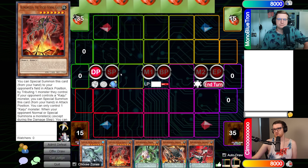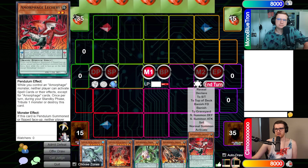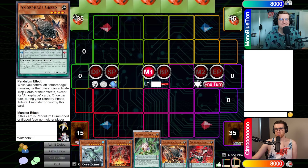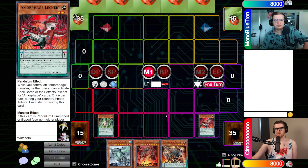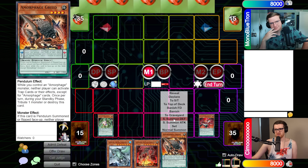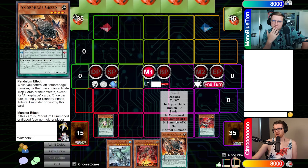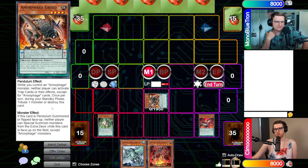Why the hell did I pick to go first with this deck? So, we're going to scale Amorphage Pride... scale Amorphage Letchery. I'm going to Pendulum Summon... Are we in Master Rule 3 still in Jank? No links yet, so we're in Master Rule 3. Well, I'm only summoning one anyway. Amorphage Greed — so if it's Pendulum Summoned, neither player can Special Summon monsters from the extra deck while this card is face up on the field. Go ahead. And then I'm also locked out of Spells — trap cards and their effects cannot be activated except for Amorphage cards. Neither of us is taking effect damage either, which I don't think is very relevant.